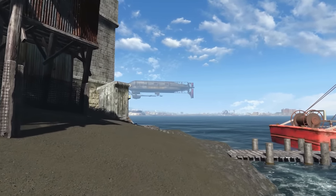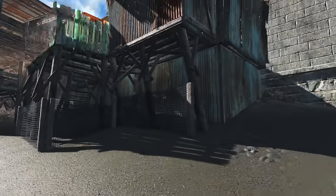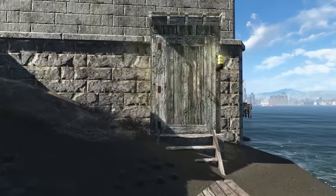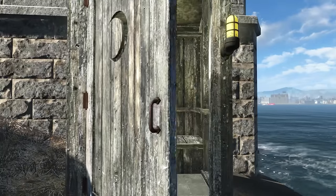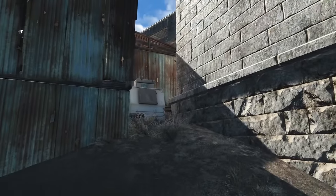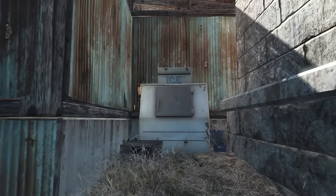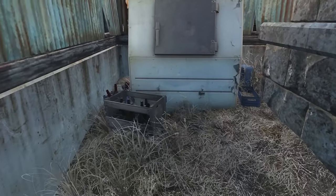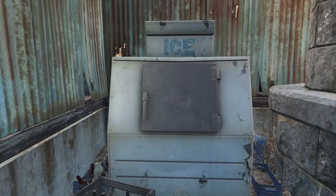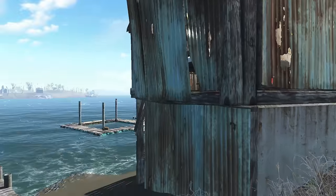We can't forget the outhouse — these two houses here share this outhouse. Nothing too spectacular. Oh yeah, I wanted to show you — he has a nice little hidden ice box back here where he keeps his beer nice and cold. Since his refrigerator inside doesn't work, he's got himself an ice box out back.